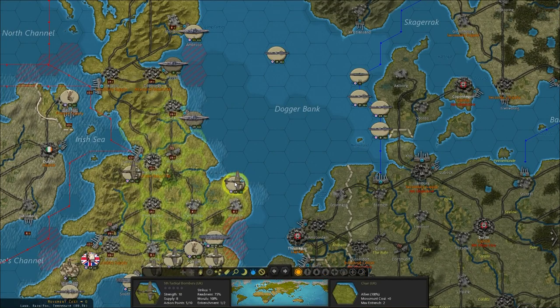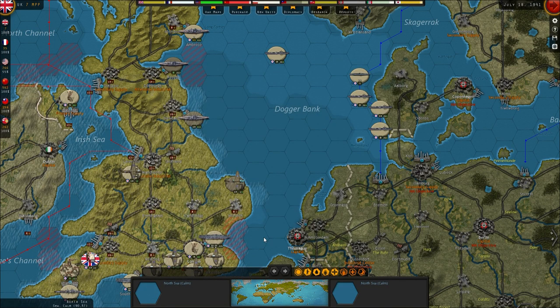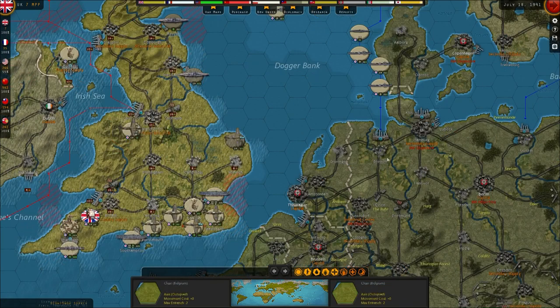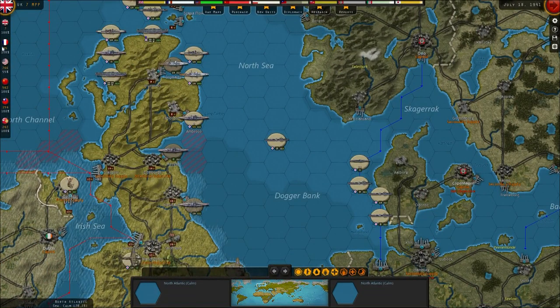We've got a medium bomber here which could do with an upgrade. We can't get long range and naval weaponry this turn, so we're just going to get long range - we'll have to get naval weaponry next time. That bomber can also protect a little bit. We've got long range - we'll find out how much longer range it gives us. That's it really for the Brits.